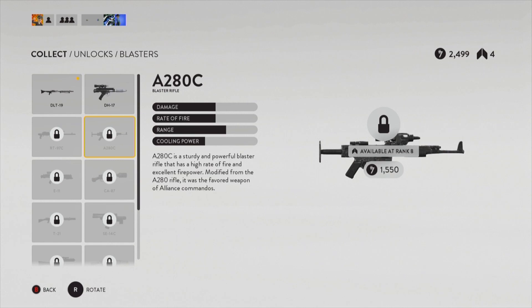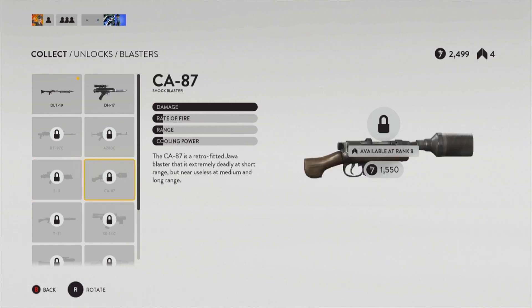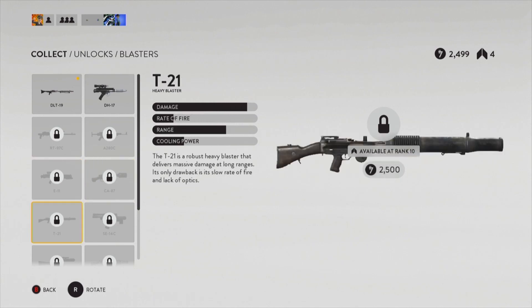The next one you'll unlock is the E-11, the Stormtrooper's rifle blaster, at rank 8. Also at rank 8 you'll unlock the CA-87, which I think is going to be the shotgun of this game. It says it's near useless at medium and long range, which makes me think it's a shotgun — especially because if you look at it, it does have a bolt on it, so it may be a single-fire type thing.